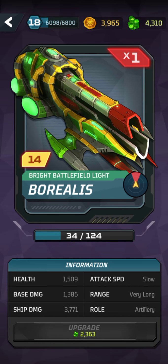We then have the Borealis, which is an absolute beast for damage, with just under 1,500 base damage and just under 4,000 ship damage. It basically blows away most ships in one shot.